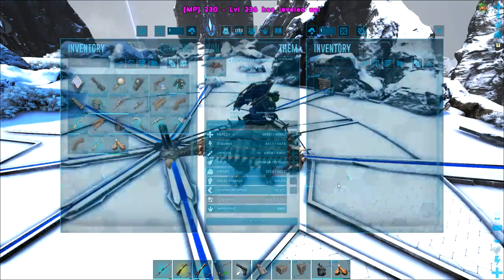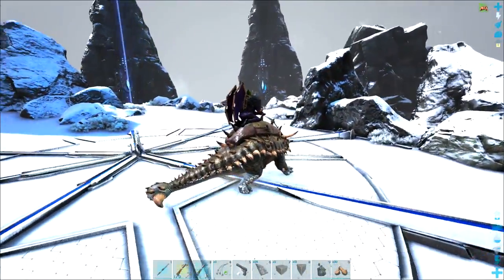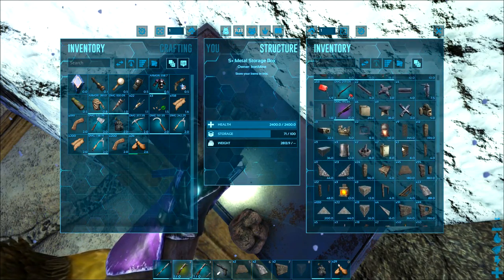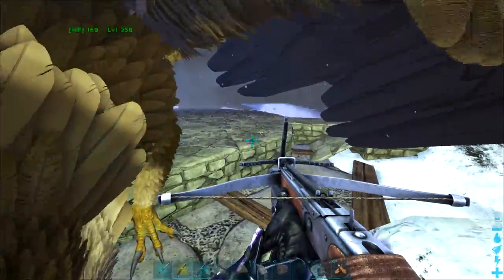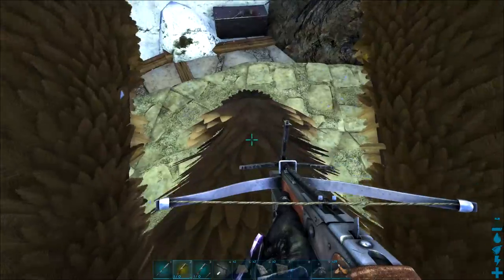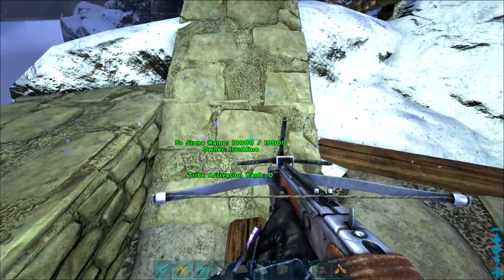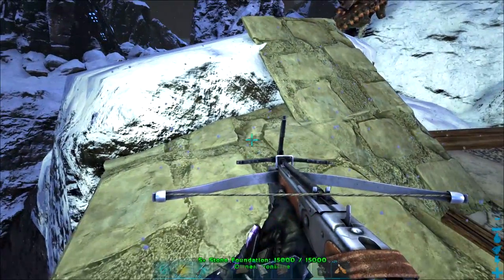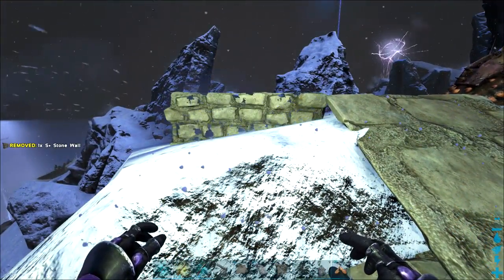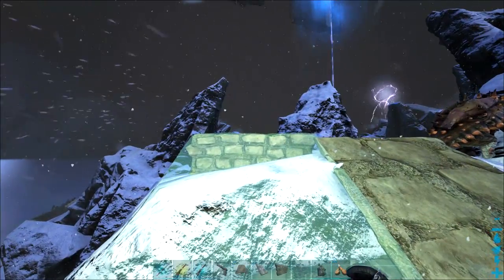By the way, this is an anky I just bred for this purpose, so it's not at its full weight yet - it'll get there. I went ahead and got all that stuff and put it in the box so I can stop making trips. I'll use my new griffin - this one was a 168 I tamed very recently and just started leveling up. Instead of doing it the other way, I can come back from a wall with a ramp.